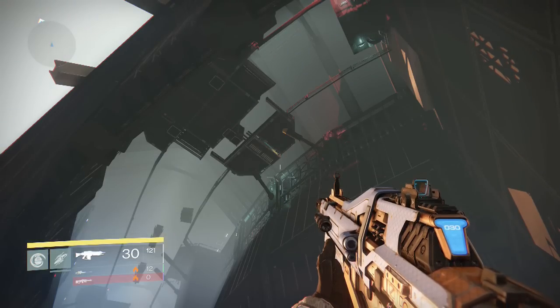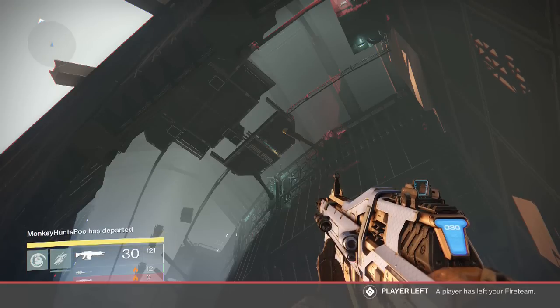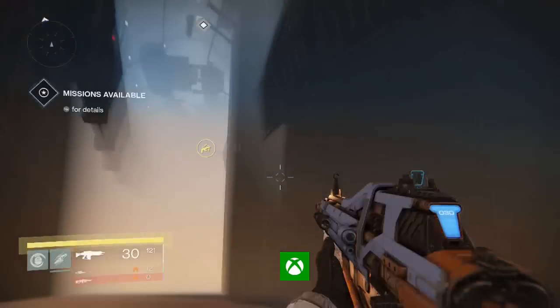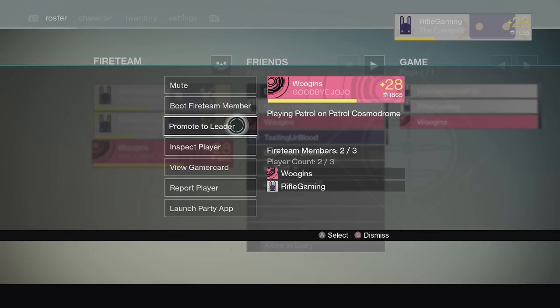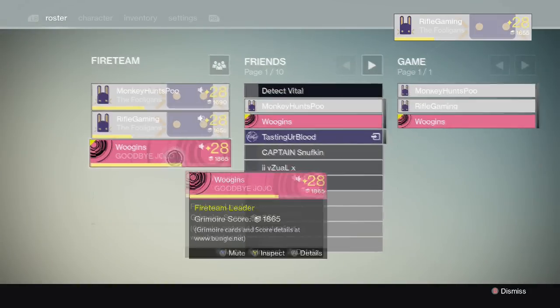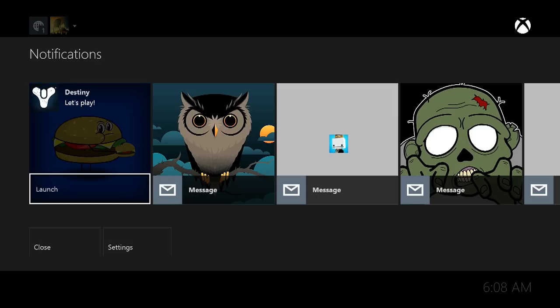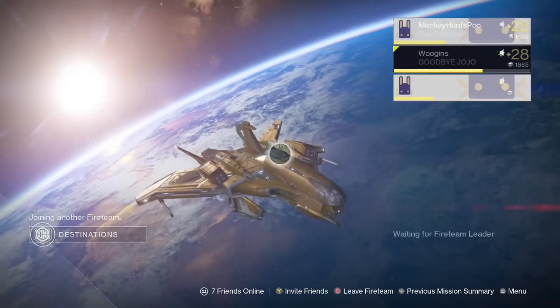Once you get down here, a fireteam member is going to be a necessity. What you're going to want to do is have your fireteam member quit out first. Once the member has quit out, re-invite that person back, and once they return they'll spawn in the Vault. To get yourself to spawn in the Vault — pretending you are the fireteam leader — promote someone else that has already rejoined the game, then quit out and rejoin. When you rejoin, you'll be inside the Seraphim Vault.